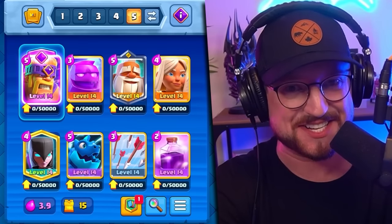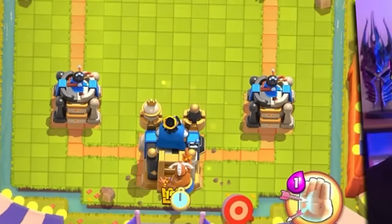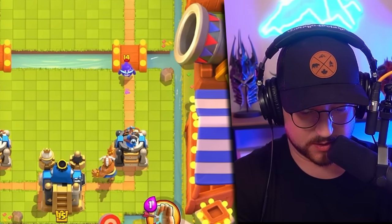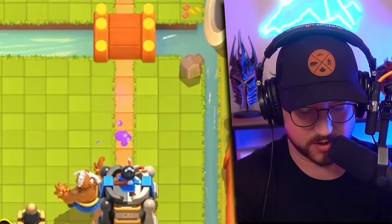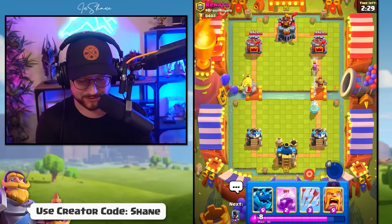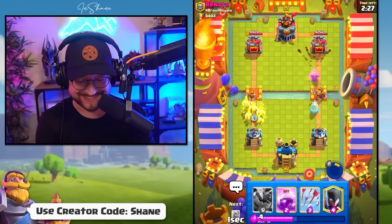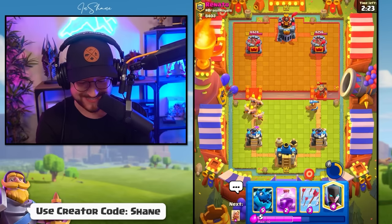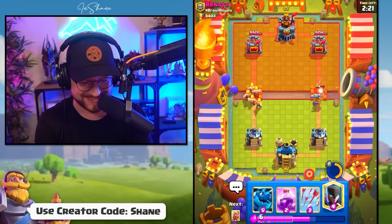Next up, we have the Monk in a 3.9 Disgusting Elixir Golem deck. Let's go Monk right side of the arena to see if we get the King Tower activated. The Electrospeed is level 14 — it won't even hit our King Tower. But we can use the Monk ability to destroy this Firecracker. And bop — see ya. I always love it. It is so satisfying every time you can do that.